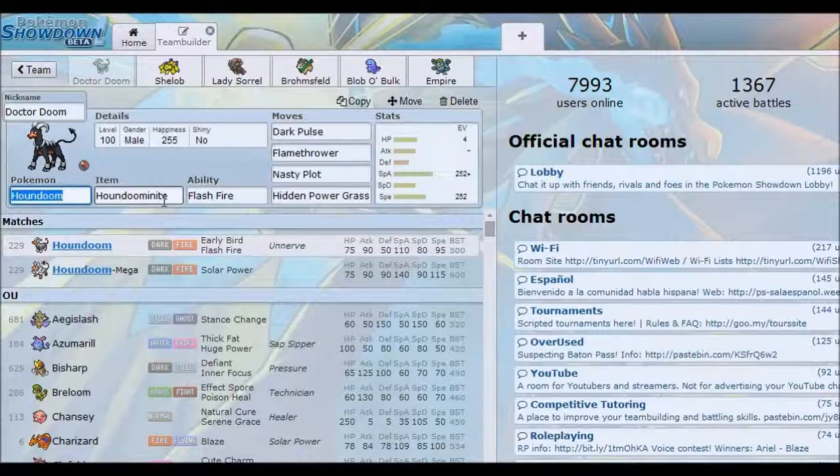Starting off we have Mega Houndoom, carrying Flash Fire just in case the opponent tries to use a fire move before we Mega Evolve, carrying Dark Pulse as a really powerful Dark STAB move, Flamethrower for the additional fire damage with the accuracy you need. Nasty Plot is basically just boosting us up because we are Modest in the stat distribution — we want this thing to be a powerhouse. Even a Nasty Plot boosted Dark Pulse hitting things neutrally is just incredibly powerful; nothing wants to take that.